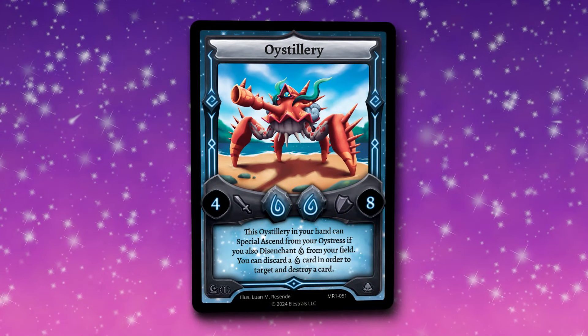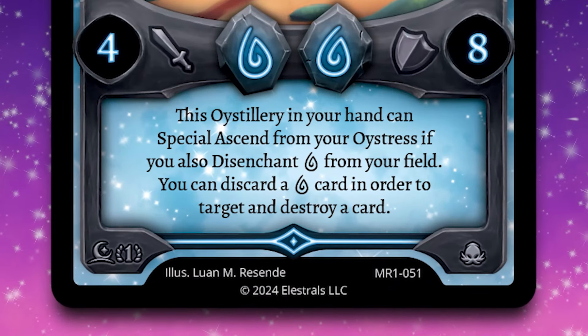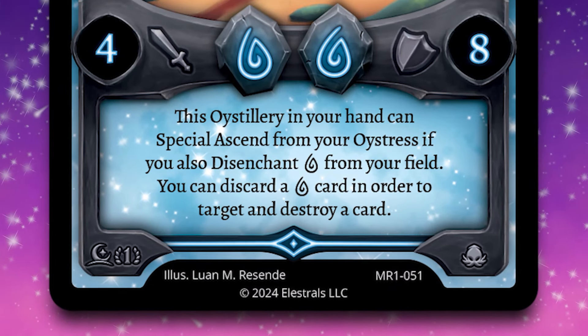Oystillery is a four attacker with eight defense, two-cost Water, that has a super cool effect allowing you to Special Ascend from your Oystress if you disenchant a Water Spirit from your field. So if Oystillery is in your hand and Oystress is on the field, you can simply Special Cast out your Oystillery by tossing away a Spirit on your Poseidon or something else.